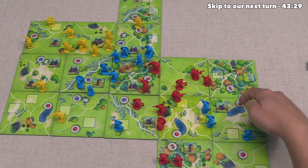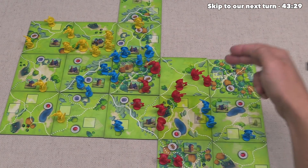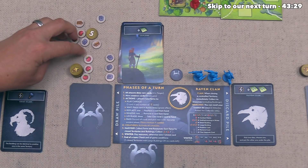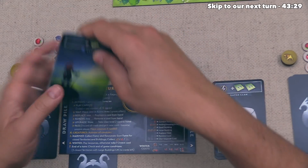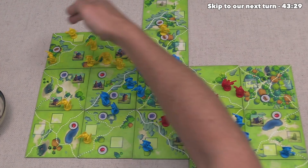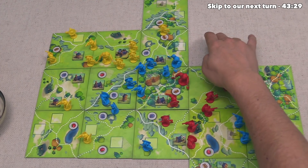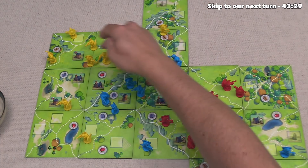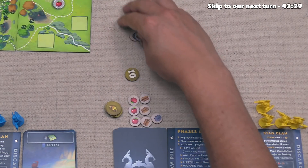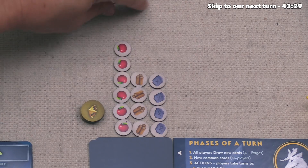Blue can harvest — they get three food, two wood, and two runes, and will also get two plus two plus one fame. They can add all of this to their area and are not going to spend resources to get any different ones. Note: the blue player needed to discard their cards when they passed, sorry for missing that again. Finally, yellow can harvest — they get three wood, four food, and two runes, plus five fame from their territories and four more fame from their Stag Clan ability. Before moving on, they've decided to get rid of two wood and one food in order to take one more rune.